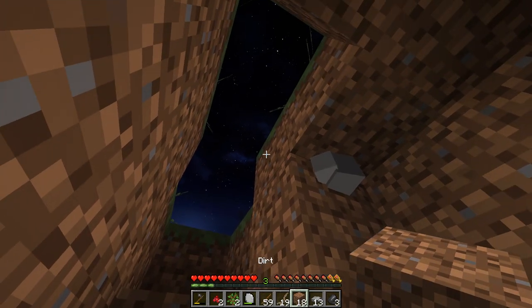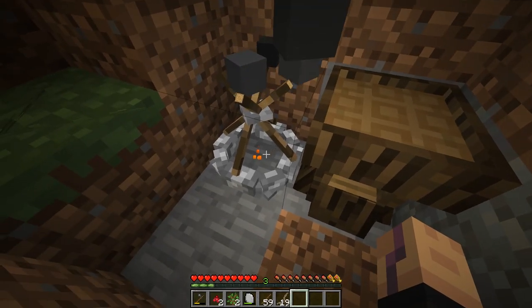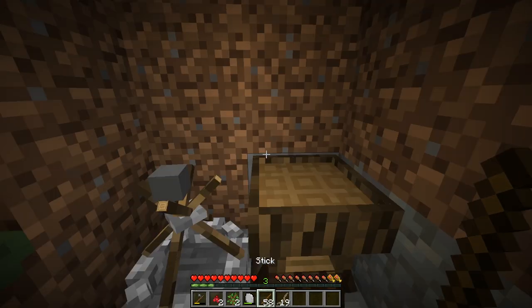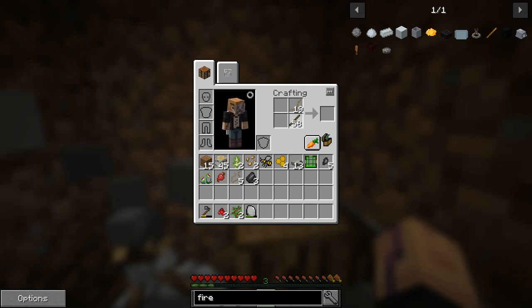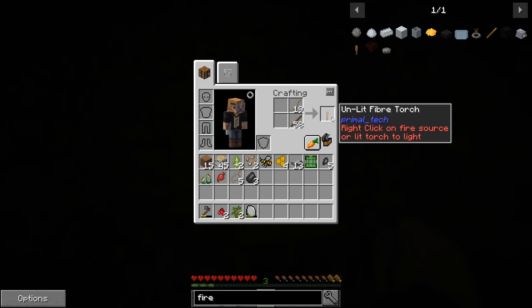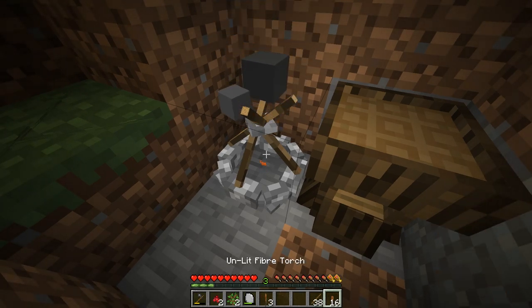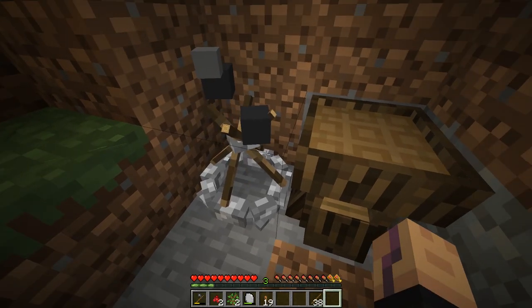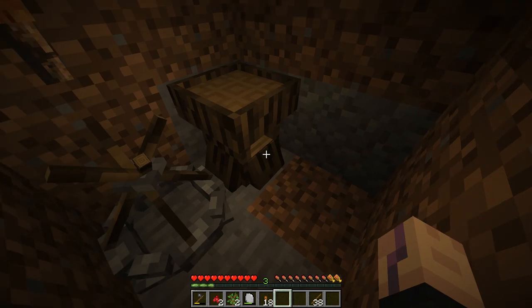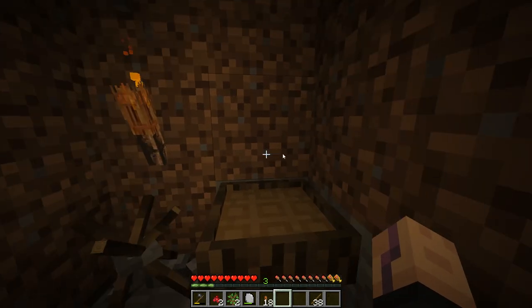I'm going to cover this up and we'll dig this out later and build our base here. The fire will run out eventually, so you can just give it more fuel. What we really want to do quickly is make a couple of torches. We need to make these unlit torches first with some plant twines and sticks. If we light this and then right-click, we get actual lit torches. These guys are not very bright - they have a light level of 10, so a couple blocks away mobs can already spawn.